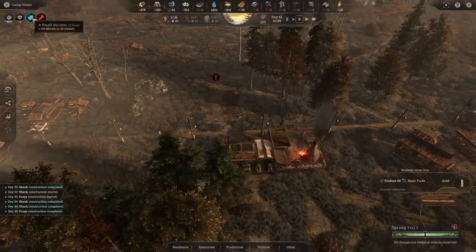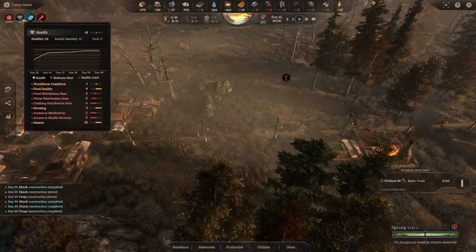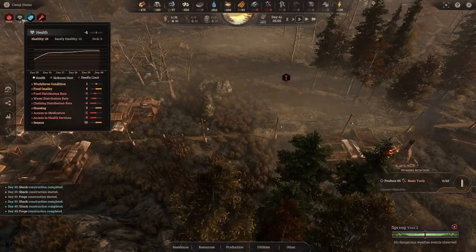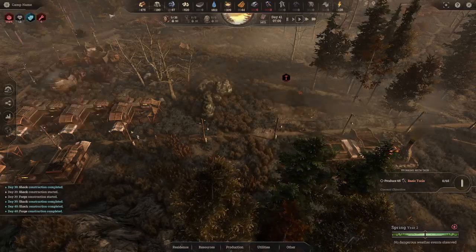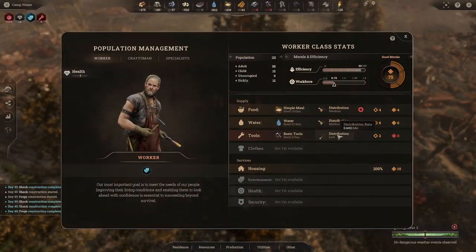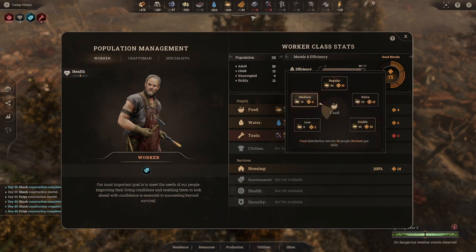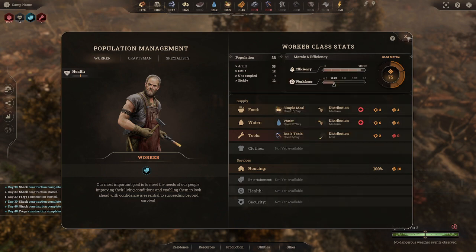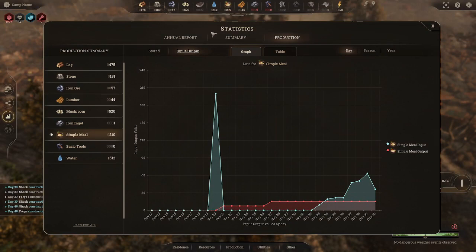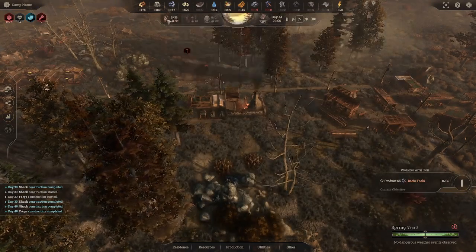We have a small success event — five days of a morale boost. However we have some sick people and need to check food distribution, water distribution, and clothing. We don't have clothes yet, and tools are also low because we're not making any yet. Food and water are both at medium and we are making more than we need for food. Water is a little low though, so we need another well.